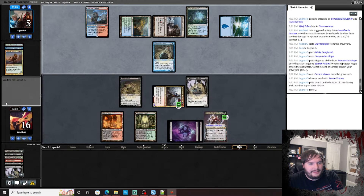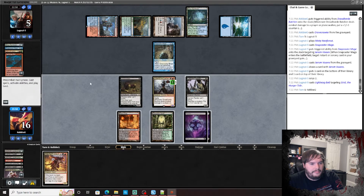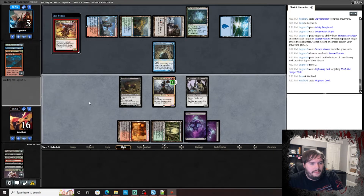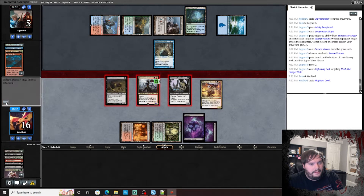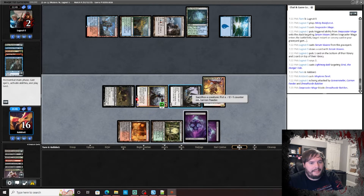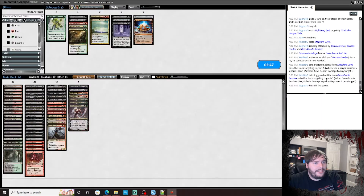Can you deal with my Dread Horde Butcher? Grist doesn't matter. Play Mayhem Devil, go to combat, attack. He chumps, takes it. Pop ya — death. Against Temur tempo, Thoughtseizes are probably in, and Collective Command to rebuy threats. Bolts seem mediocre; maybe cut Butcher. Let's get into game two.